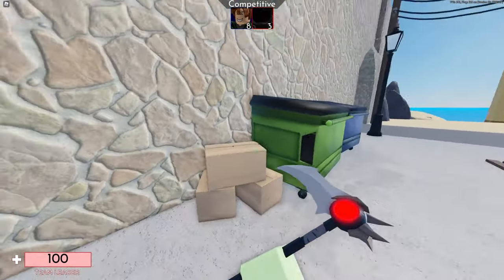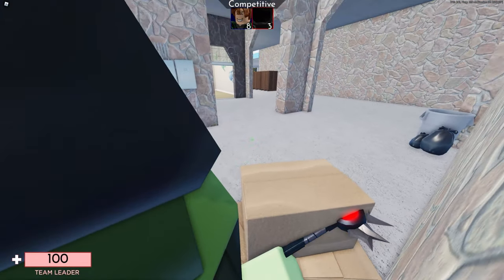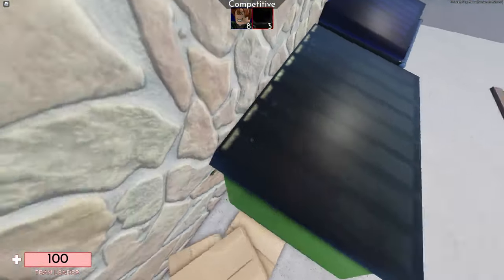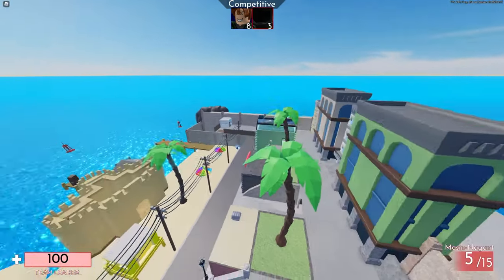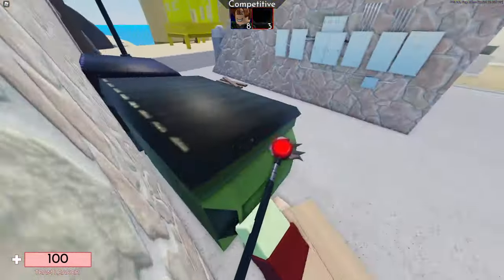In order to do this, you want to jump into this corner where you saw the glitch happen. You want to cram yourself right next to this garbage — pretty much get in between there. Then you want to stare at the corner of the box like this, then just look up, and that's pretty much it. Then you can snipe someone just like that.